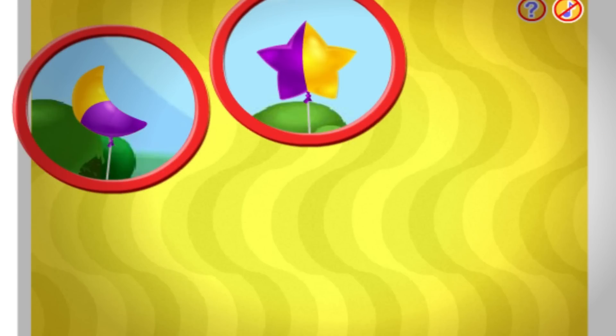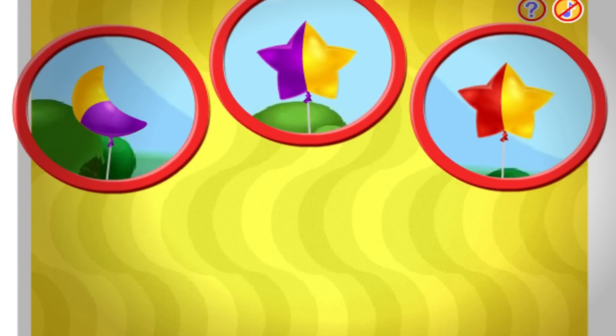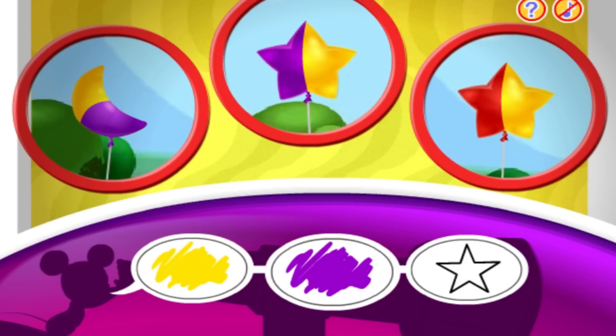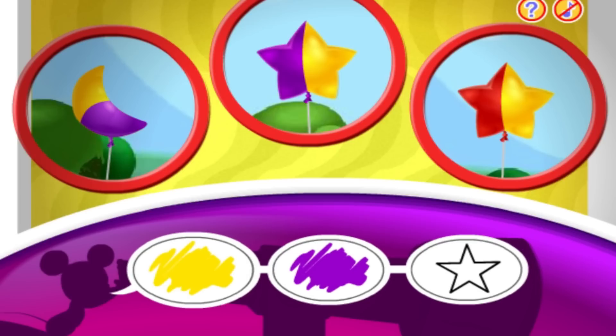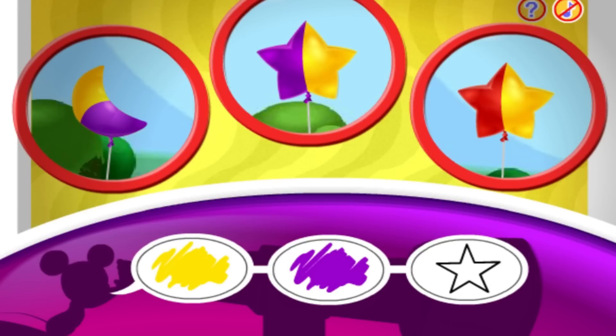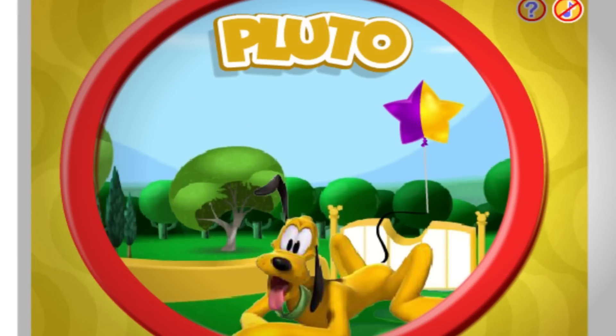I spot one, two, three balloons! Can you spot the balloon that matches these clues? Yellow, purple, and star! Yellow! Purple! Star! That's the one — Pluto is holding the yellow and purple star balloon!